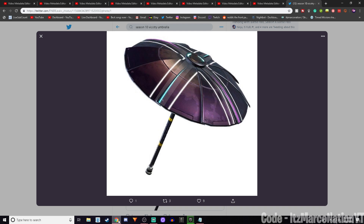Welcome back everyone to a brand new Fortnite video. This is the brand new Season 10 Victory Royale umbrella. It has the little X on it, as you can see here, with blue on one side and purple on the other side, and then there's a white boxing on all four sides to show a little X.